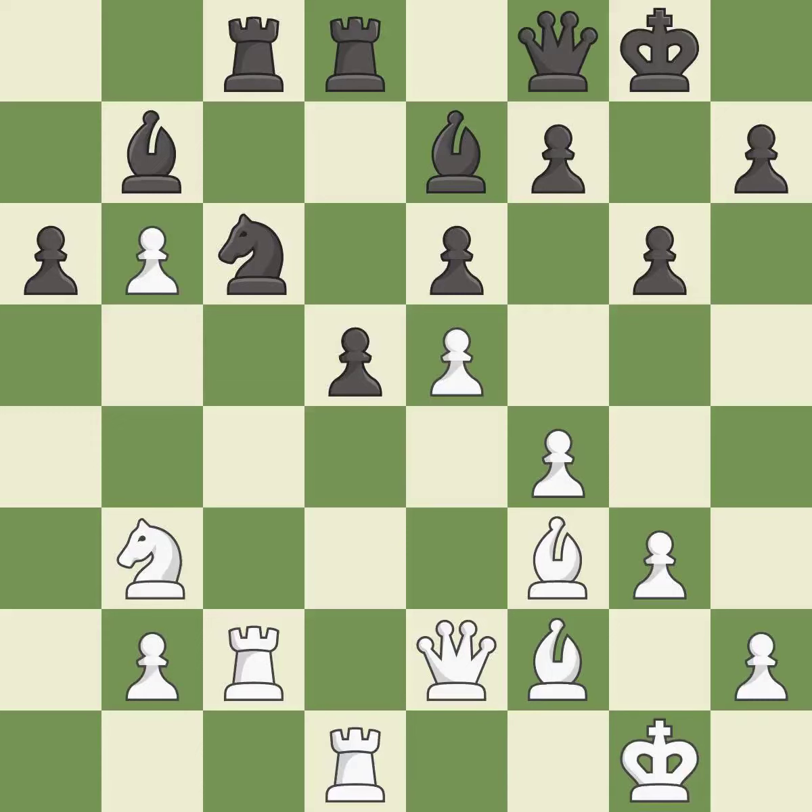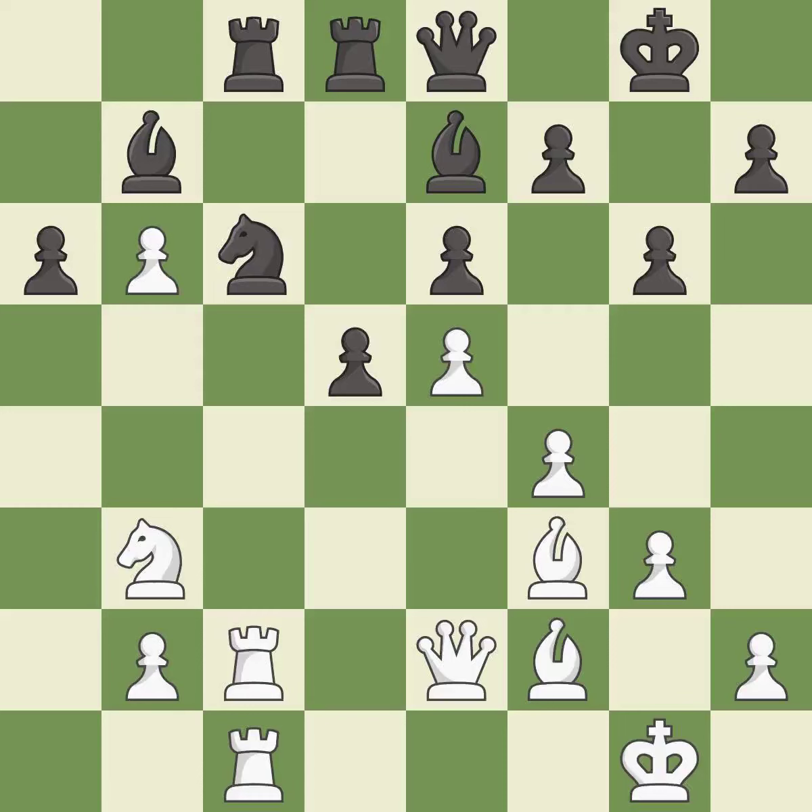This misses an opportunity to threaten winning a pawn — it is an inaccuracy. This doubles the rooks onto a single file, which allows them to team up to create threats — it is best. This threatens to reveal an attack on a rook — it is best. This threatens to win a pawn — it is a mistake. The game was close to balanced, but now black is worse — it is an inaccuracy.